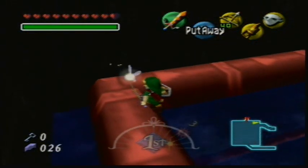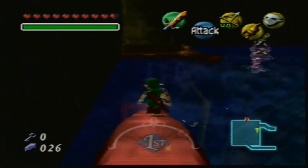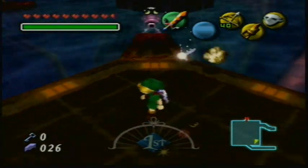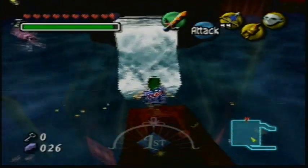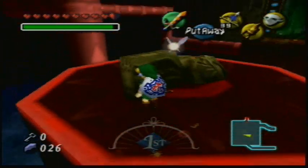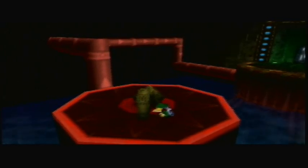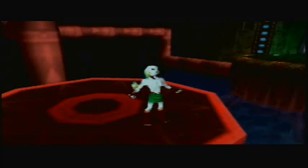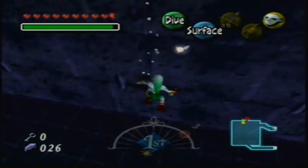Mr. Bombchu, get outta here, Mr. Bombchu. Now we can use our ice arrow on this Octorock. If it freezes the outer. Now we can get up here. You can get up here now — don't you want to push this, or pull it? These ones only go in one direction, so that makes it go back to the central room, I think. Not the very beginning, but like the central room.